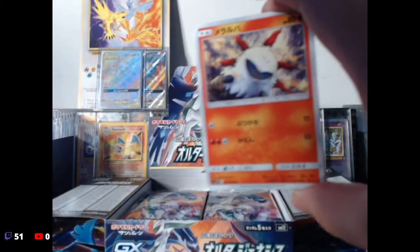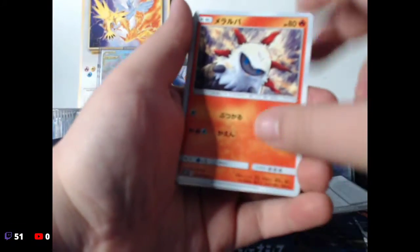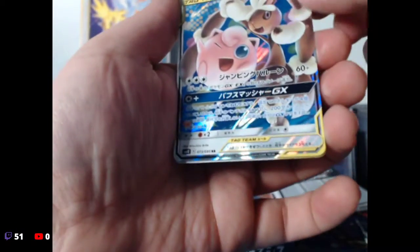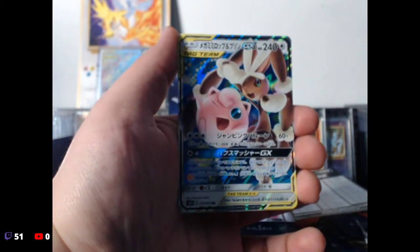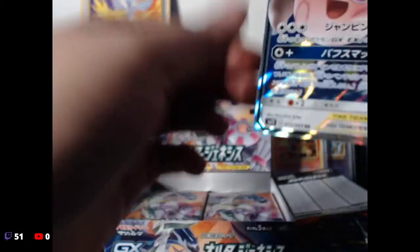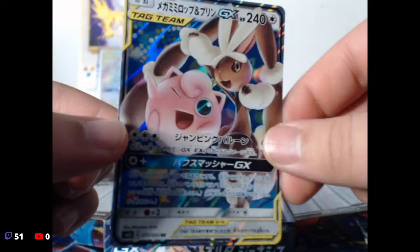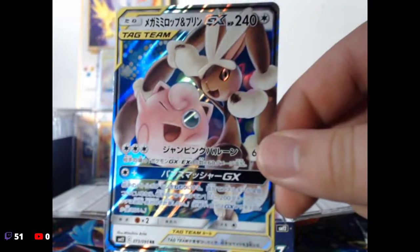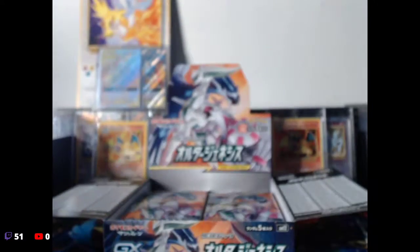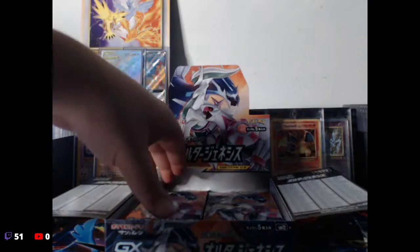We have the little stone guy — Larvesta! I love this Pokemon, this thing is so fire. Spheal. Oh look at that — oh my god, that is so freaking nice! Oh yeah! Jigglypuff and Lopunny — Lopunny full art tag team! That is nice. I'm gonna just put that to the side for right now. We're gonna sleeve that up later and put them in a top loader.